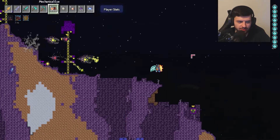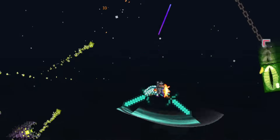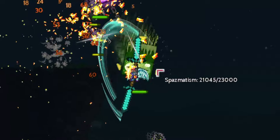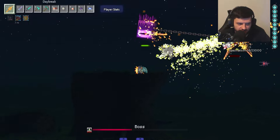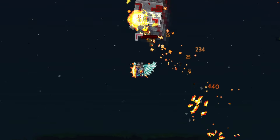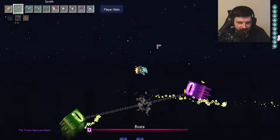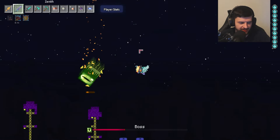Time for the mechanical bosses — first the Twin Eyes, Retinazer and Spazmatism. They're kind of the same as the Eye of Cthulhu with the Ender Eye style, just in different colors — one purple, one green. Knocking them to phase two, they turn robotic and kind of look like the Netherite Monstrosity from Minecraft Dungeons. They're bound together with a Minecraft chain, which is a nice touch. The explosion sound when they die is super cool — like the TNT sound.